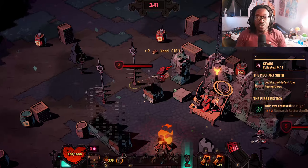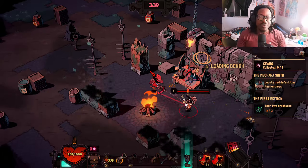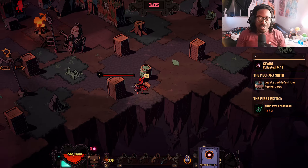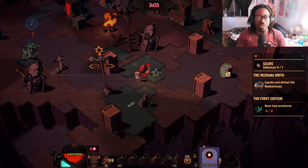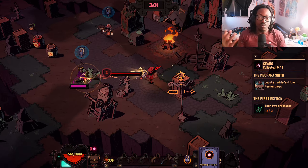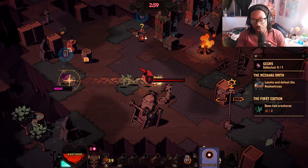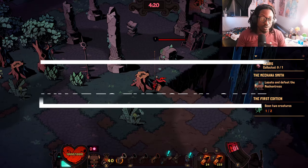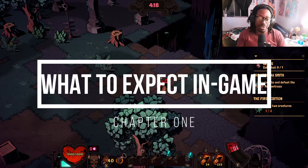Today we're taking a look at the new Wizard with a Gun, a multiplayer survival sandbox indie game from Galvanic and Devolver Digital. Set in a beautiful isometric world, you can collect resources, craft spells, and build guns. Brave the harsh chaotic world with your friends as well, but here's a quick preview of what to expect while playing Wizard with a Gun.